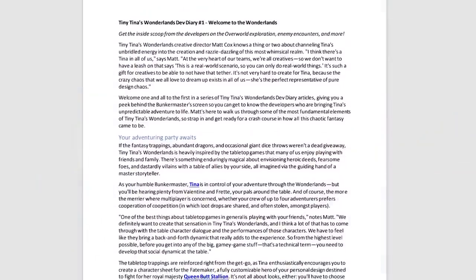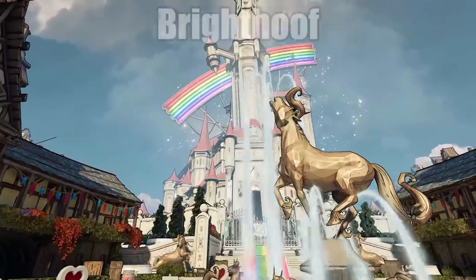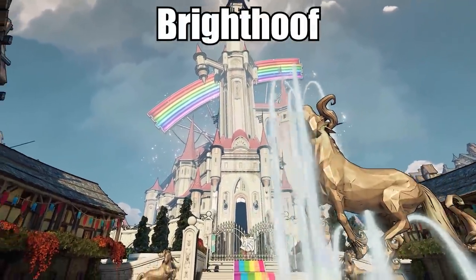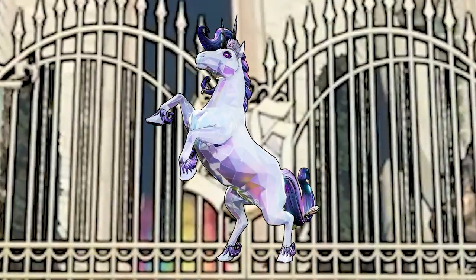Creative director Matt Cox did release a dev diary for Tina's Wonderlands today, and in his writing he does mention Brighthoof. I believe that is the town we're looking at right here. And if you zoom into the front gate, you can see the letters 'BS', which could stand for everybody's favorite diamond pony, Butt Stallion.